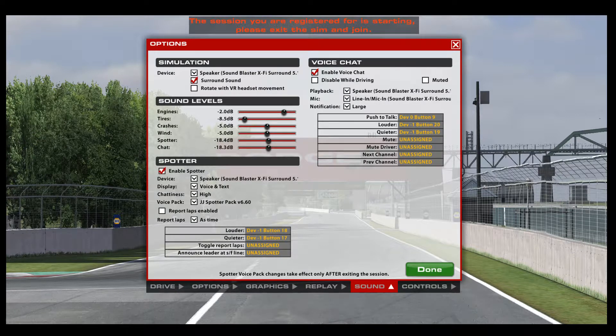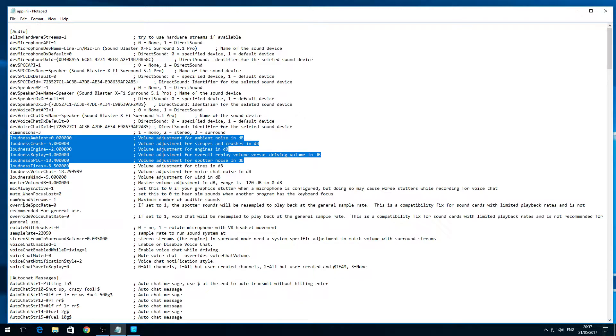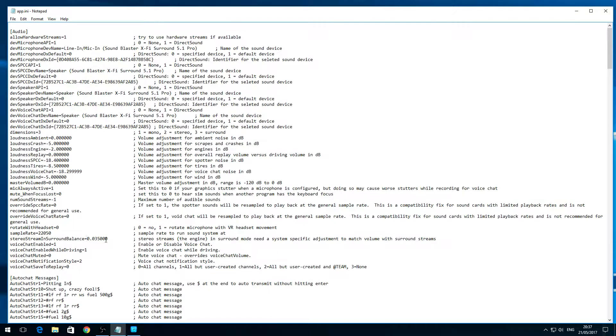Then you need to go into your app.ini file in your iRacing documents folder. I've got mine open already. The first section in app.ini is the audio section. Looking down you'll see settings you'll recognize from the text descriptions. Keep scrolling down and you'll find the in-car volume settings, and further still you'll see 'stereo stream in surround balance.' This is like the old balance function from when we just had two-speaker stereo setup — it controls how loud a particular channel is. In my mind this is the central channel, though people may be able to correct me on that.